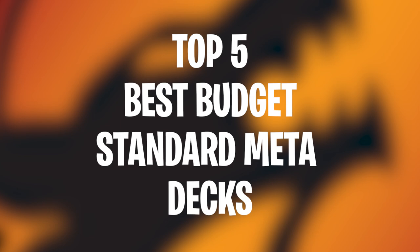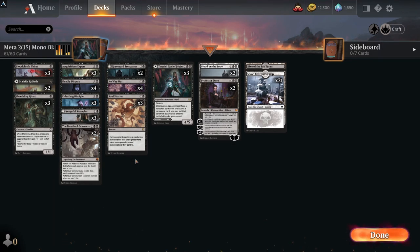These decks are starting off with a lot fewer rares but still have high performing percentages, anything between 59 and 64 percent. The most amount of rares is the deck we're starting off with, which is 15 rares — a mixture of rares and mythics. This first deck is a mono black control discard deck.